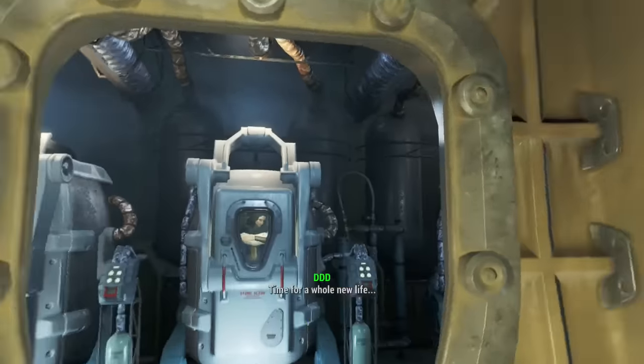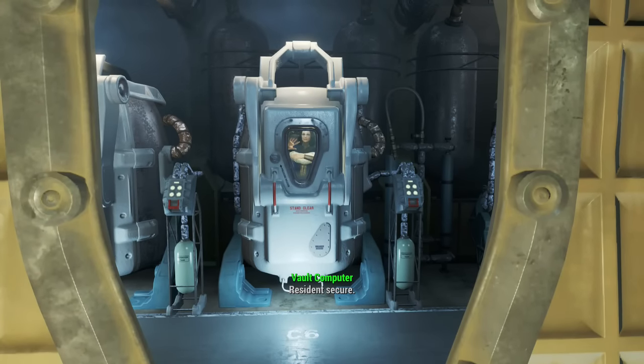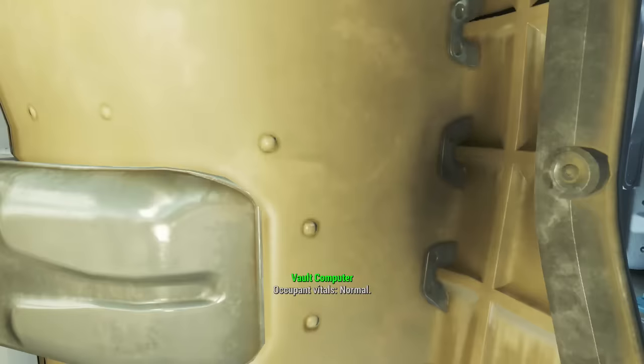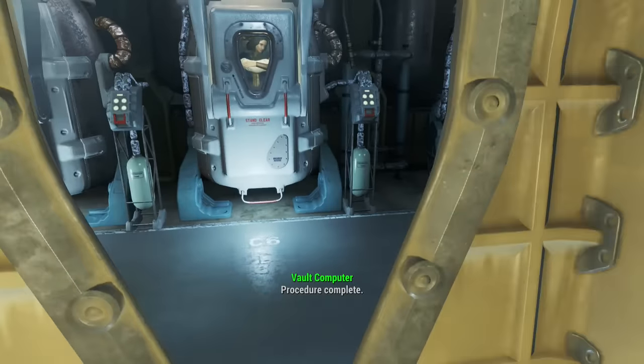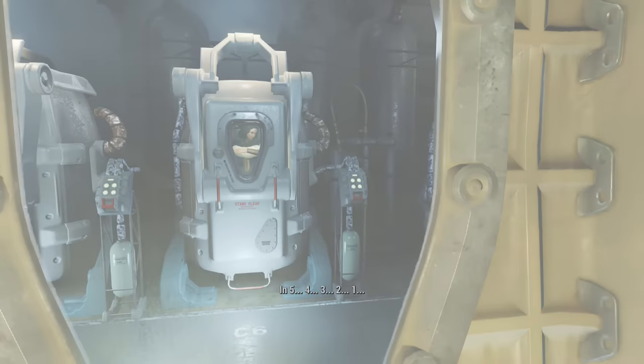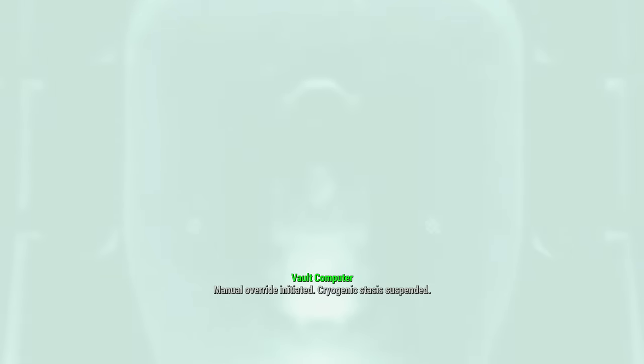The second method to saving your spouse in Fallout 4 at the beginning of the game is to kill Kellogg while he is here, which can be done using console commands — I have done it once before. We are about to be frozen and then Kellogg will spawn in and we will kill him.